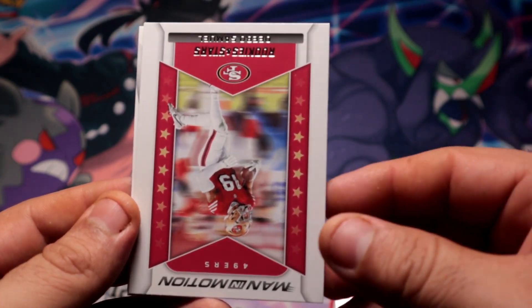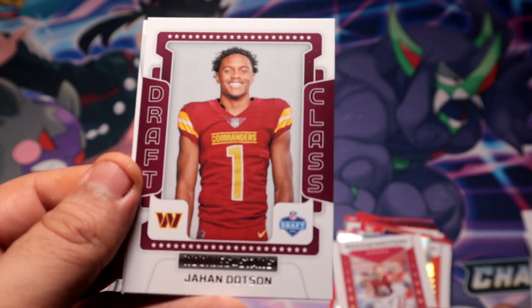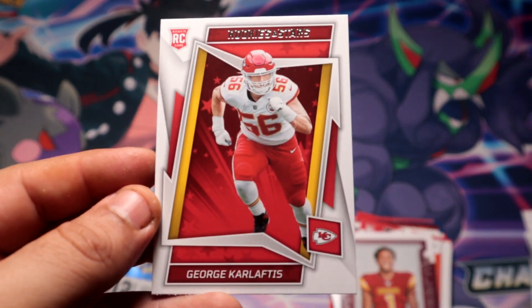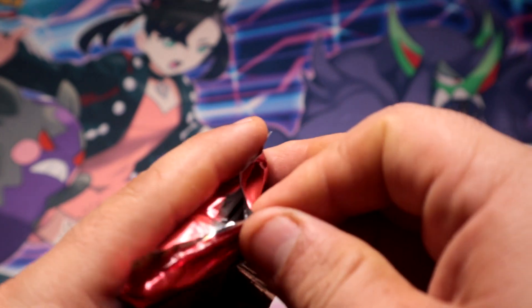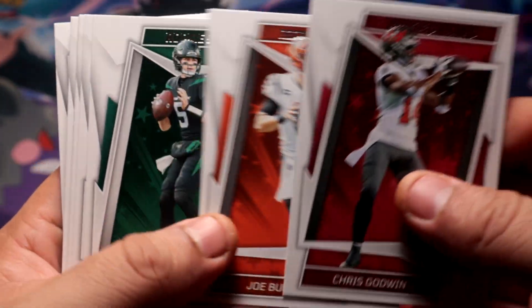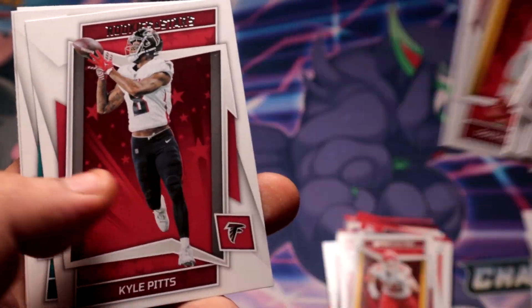That's worth nothing anymore. Our silver airborne is gonna be Cousins. That pack couldn't have gotten worse. We did manage to pull a serial number but it's garbage — not because of the player, but because of the damage. I'm sad about that.